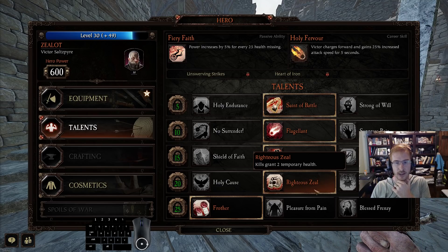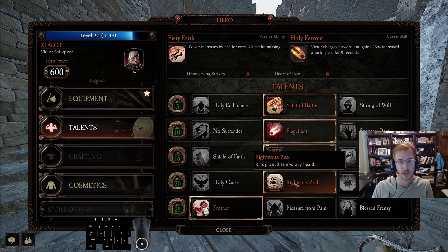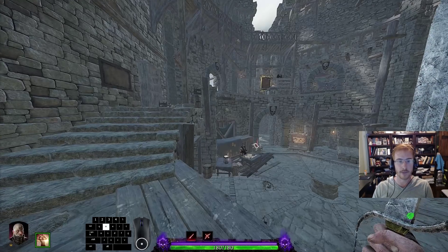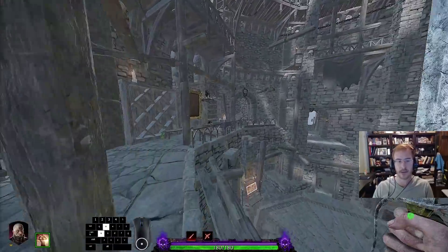And righteous zeal - there's no question. Even with 20% crit base and a significant amount of attack speed, righteous zeal just dominates the other option at that tier.